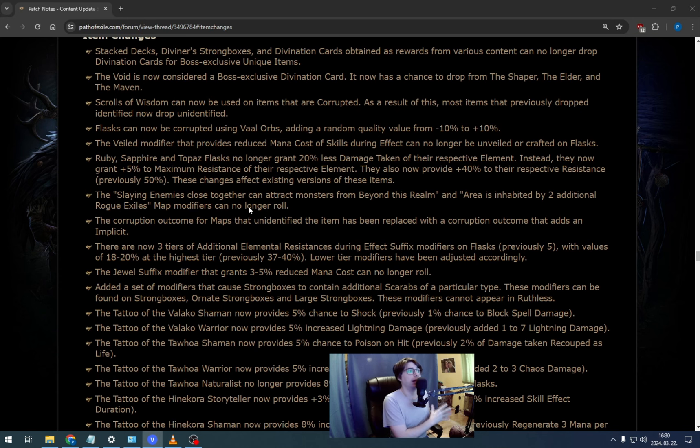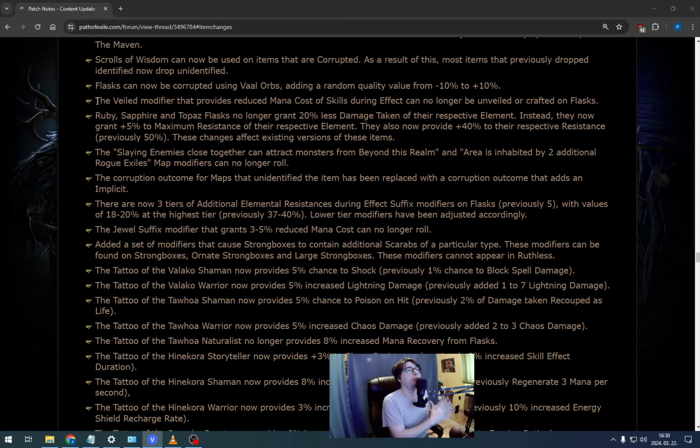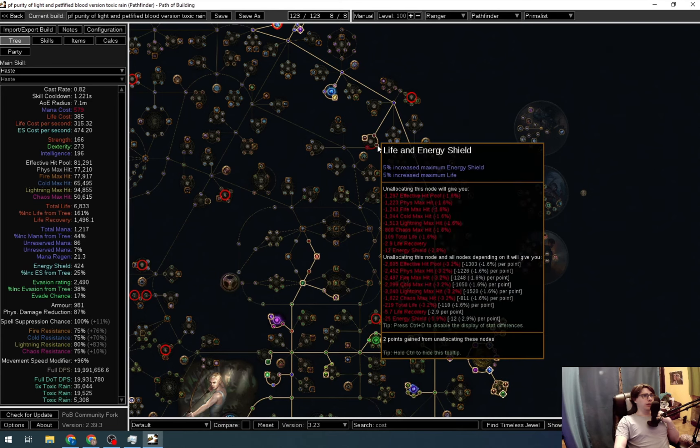There are mandatory nerfs in the patch notes related to flasks. The big one: they removed the Valiant modifier that provides reduced mana cost of skills during effect — it can no longer be unveiled or crafted on flasks. That's pretty bad. We're losing tons of reduced mana cost because Pathfinder's 25% was increased by up to 110% depending on how much flask effectiveness you had. Now you're asking: is all Pathfinder build dead now? Well, after a very hard work — I spent one whole minute thinking about the mana problems on the existing build — and I fixed it in under 10 seconds. There is a clip for it.